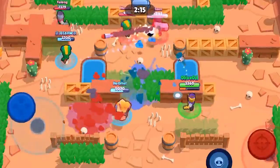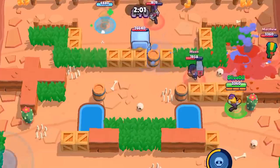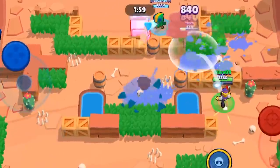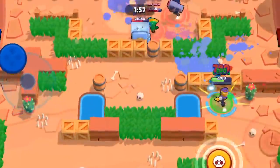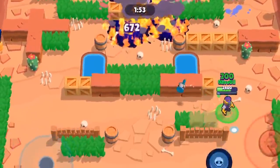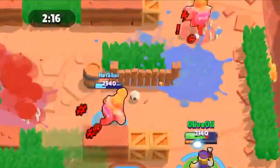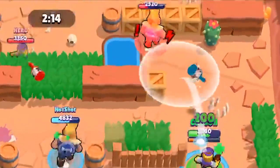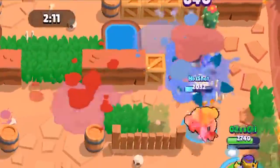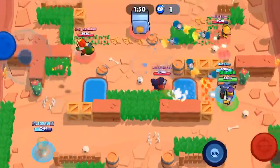Barley can force your opponent to run away into your poison or deal with your tank, making pathing choices limited and difficult for your opponent. This specific heist map is crazy good for Barley. Just with his lingering poison attack, you can force your opponents into the corners, trapping them, and that gives you the opportunity to destroy them.